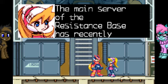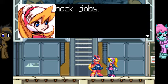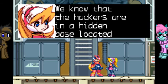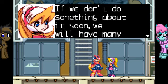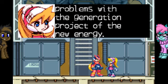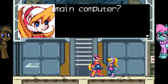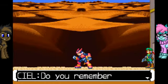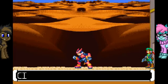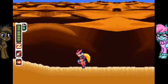The final one, actually. The main server of the resistance base has recently become the target of several malicious hack jobs. We know the hackers are hidden in a base located in the desert. If we don't do something soon, we will have many problems with the generation project of the new energy. Zero, will you sneak into their hidden base and destroy their main computer? Yes, we'll find the computer room.